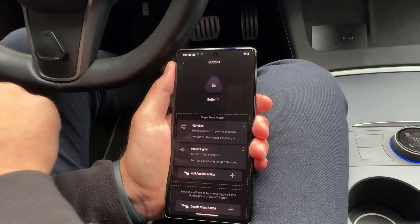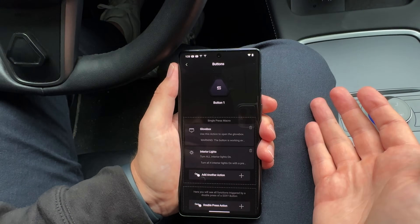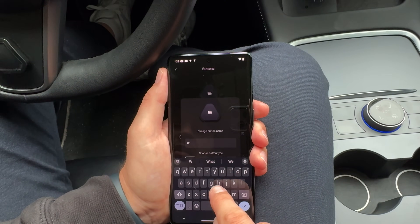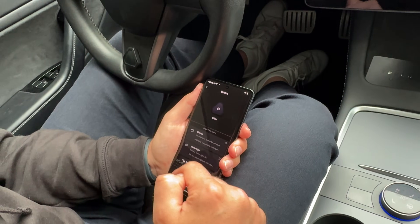Another improvement is the ability to rename your buttons inside the application. Let me show you — this button on my steering wheel currently has the name 'Button number one,' which doesn't remind me of where it's placed. Now I can press on the button, press on the name, and rename it — for example, 'steering wheel button.' When I save it, it successfully saves. Now when I go back, I know exactly which button it is and can change its functions accordingly. This was one of the top requests we got from you.